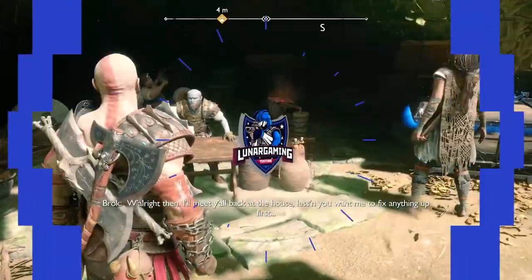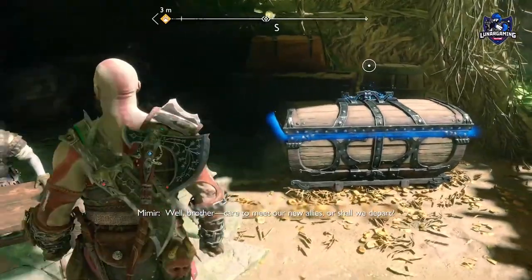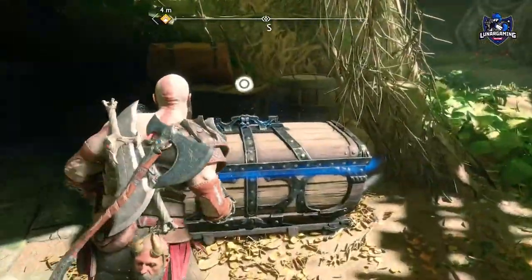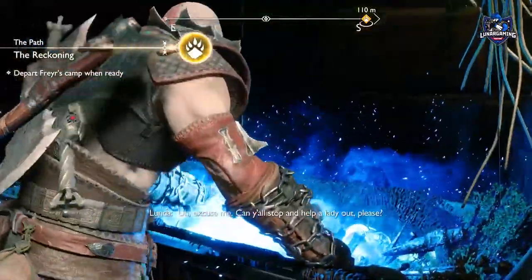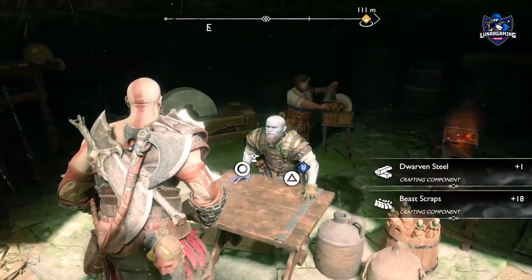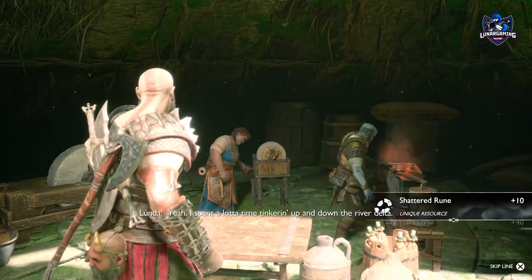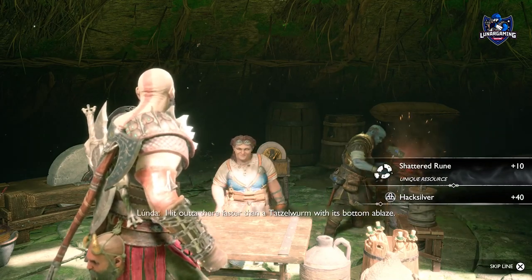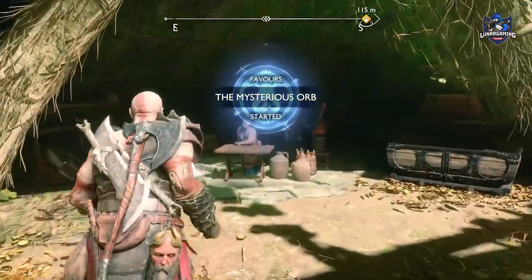Hello guys, Luna here and welcome to this God of War Ragnarok guide. In this one we are looking at how to get one of the game's best early armors — the secret Lunda armor that needs to be found and restored to its former glory. To start, you need to reach the end of mission number six, The Reckoning, and reach Freya's camp where at the blacksmith you can speak with Lunda to begin her favor, which is a quest to find an orb. But along the way in this mission we will discover her secret armor parts and restore them.